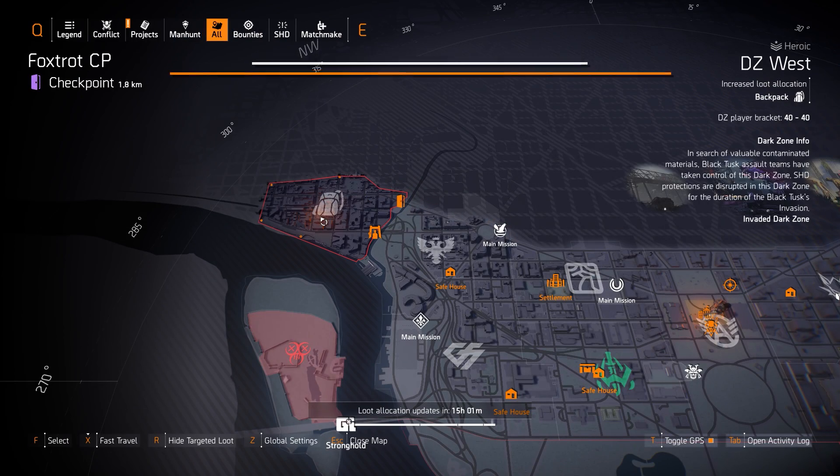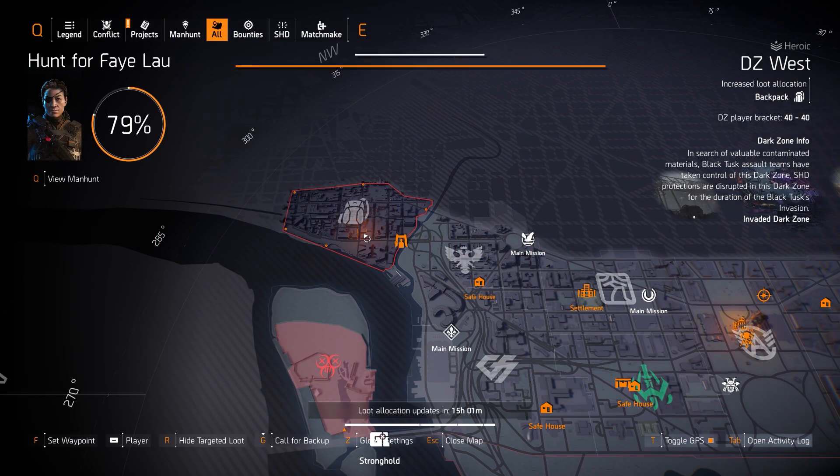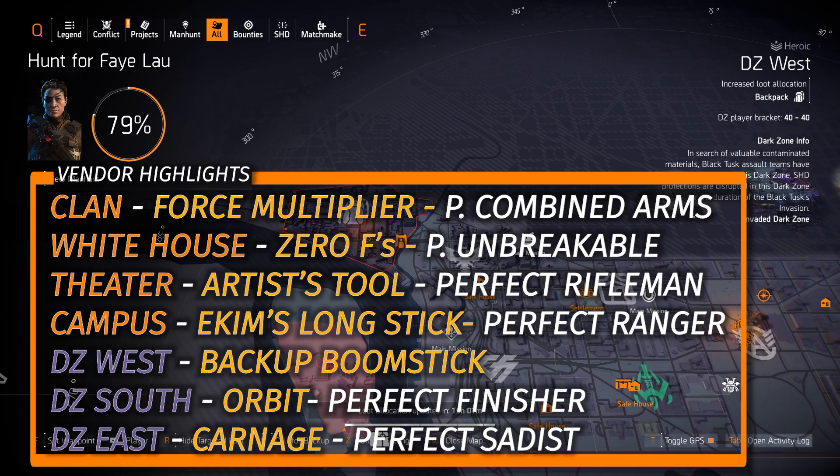Starting off in the Dark Zones and of course vendor reset highlights, which are in that big bottom left overlay right there. I don't really recommend too much this week. I've been having some people tell me that their vendors are completely different than mine, but everything listed on that list right there I double checked this morning — it's all there.